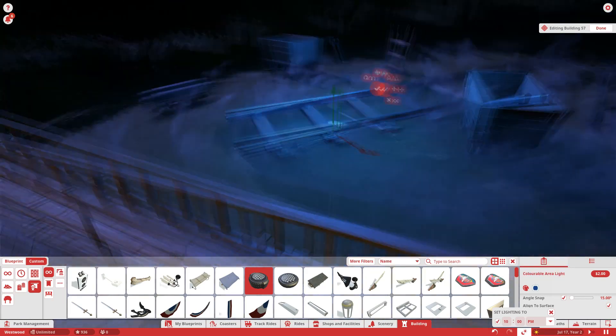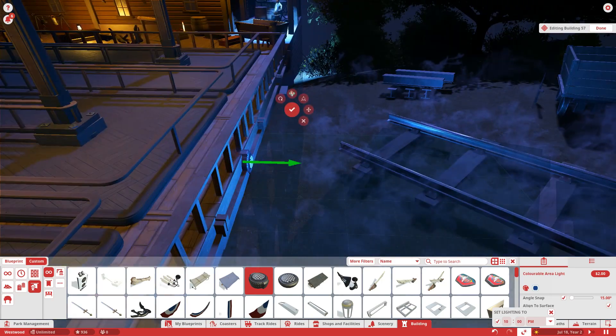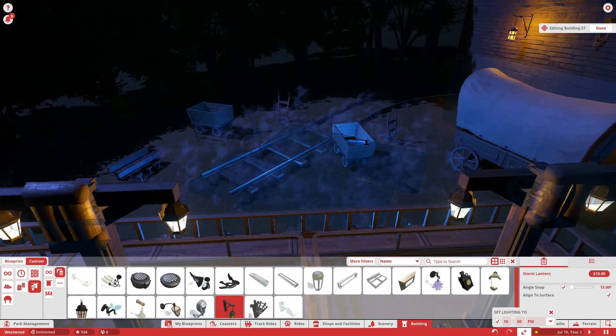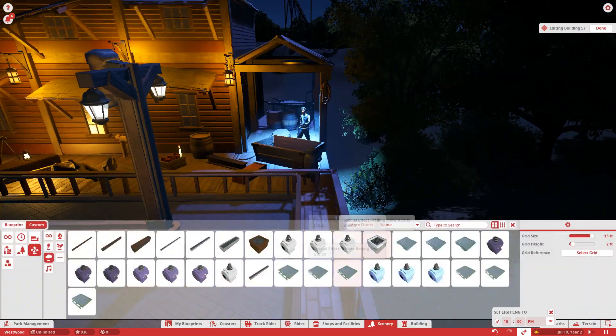The blue lights just add to this and it looks so eerie and cool. I tried to hide the lights a little bit so guests can't see them, but I want to make it look a little bit realistic and the lights look really cool. That's pretty much it for that scene.